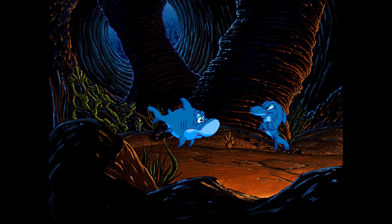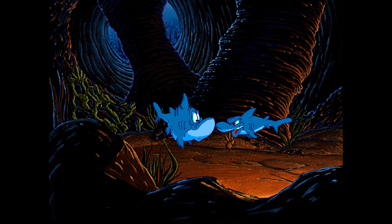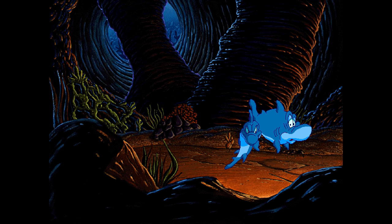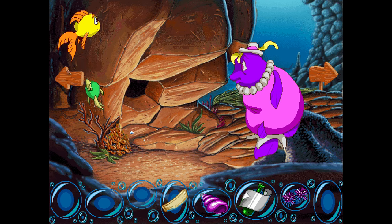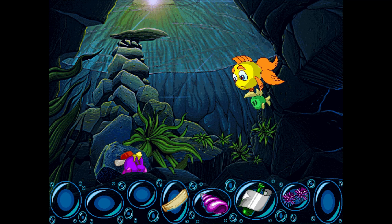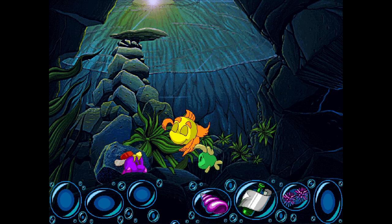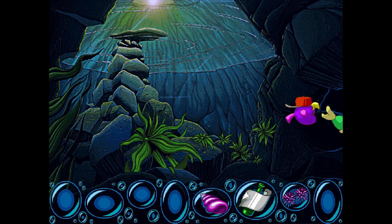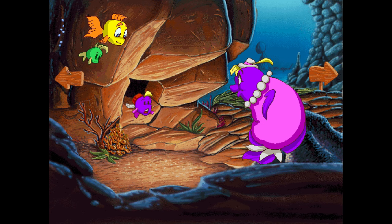We overhear the sharks: the kelp treasure ain't here, boss. Maybe somebody else found it first. Of course someone else found it first, you spongehead — come on, we gotta find that bottle. Dude, we are sharks. Sharks are just not very smart people. We then go back to rescue Gabby with the board — Luther helps pry the rock. Yay! I better get a reward for this.